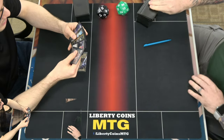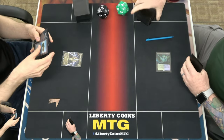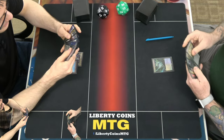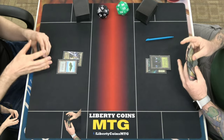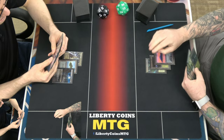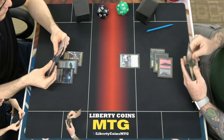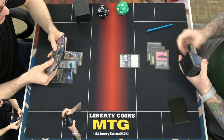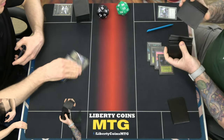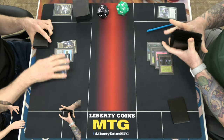Tower. Island go. Forest go. Island. Stomper? You took two for this. It was a hole. I'll Void Rend it though, so that would die then, if I'm at full rest. Pass.